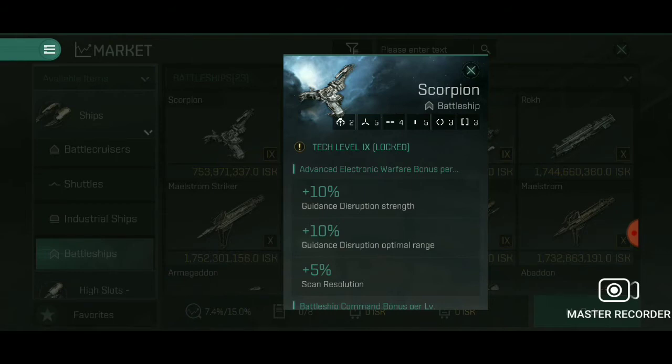Let's get into the Scorpion battleship. Here's a rundown of what's available on the ship: two drone slots, five high slots, four mid slots, five low slots, and three-by-three rigs like all other ships.